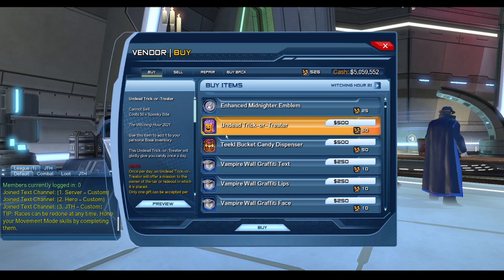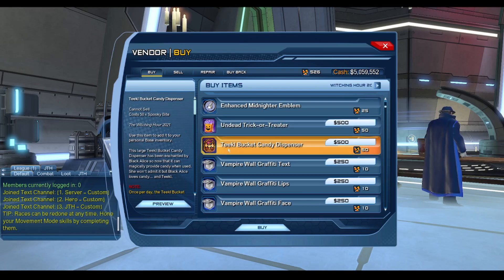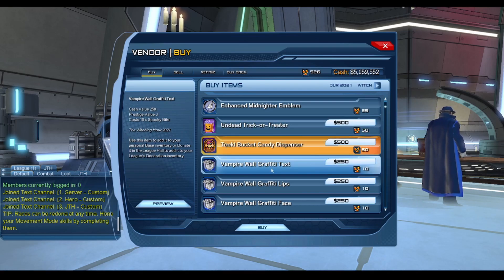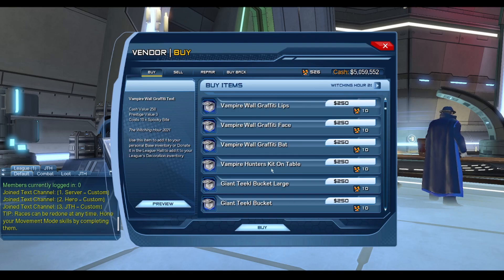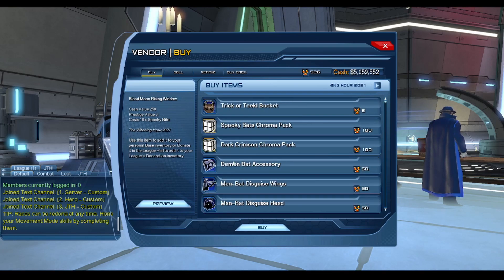We have the Undead Trick or Treater, which is a base pet you can interact with to get candy. We also have the Tickle Bucket Candy Dispenser, which works the same way. All base items are available for 10 Spooky Bites. That's pretty much it for the vendor — you can go back in the video to see how much everything costs.